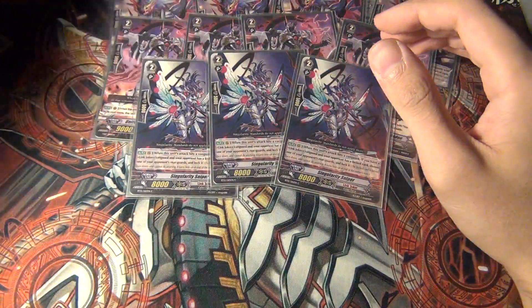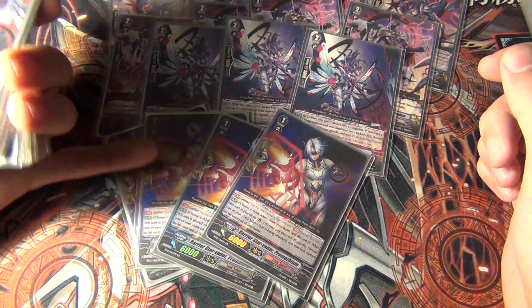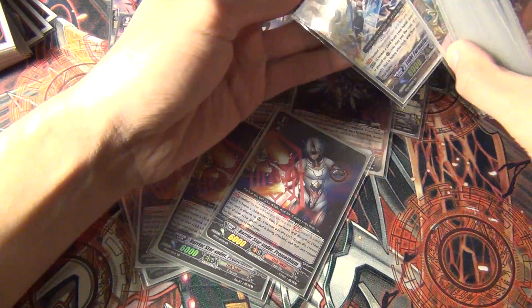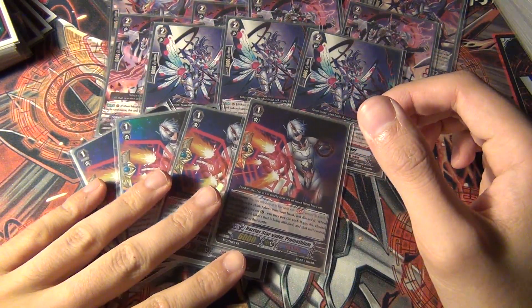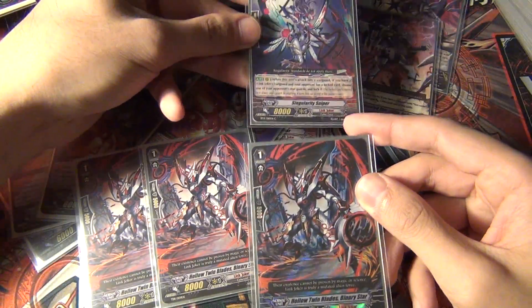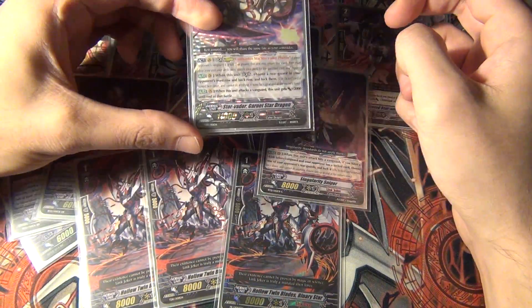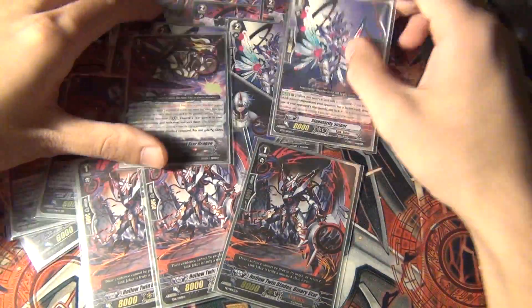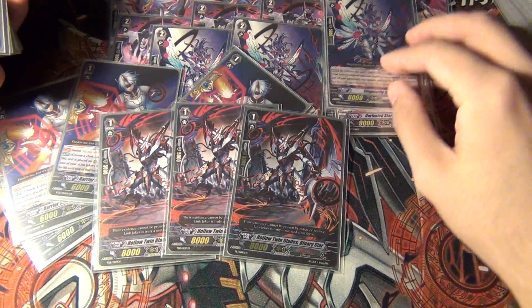For Grade 1s, we're running 4 Perfect Guards — Prometheum. I believe they're going to get a Quintet Wall, so it'll probably change to 3 Perfect Guard and 1 Quintet Wall, but for now 4 Perfect Guards. And then 3 of the 8K Vanilla. The reason I'm playing this is because of Singularity Sniper — together without relying on Limit Break, it's a 16K column. It's good when you have Garnetstar as the Legion and he does his skill locking front and back, while Singularity is in the other lane swinging for 16K to attempt to lock something else. This is another way to triangle lock. 3 of those just to make Singularity Sniper hit the right numbers.